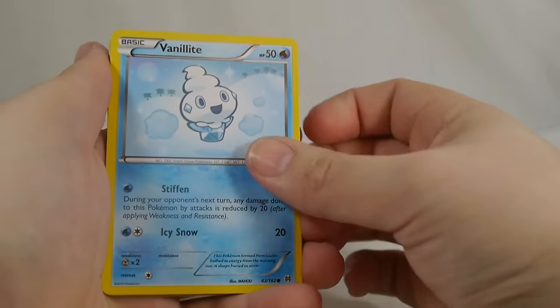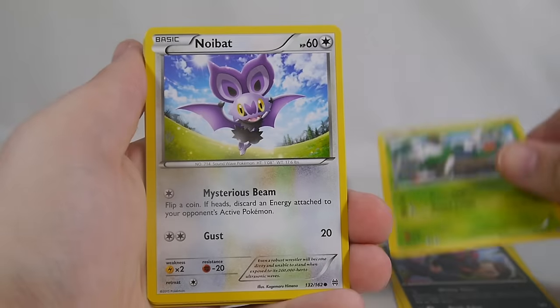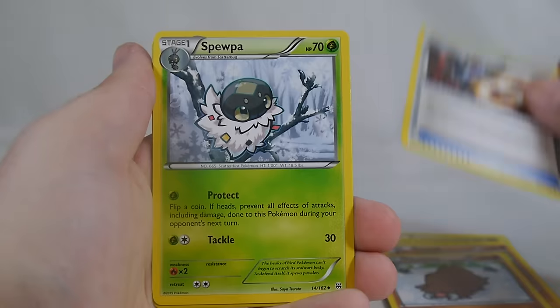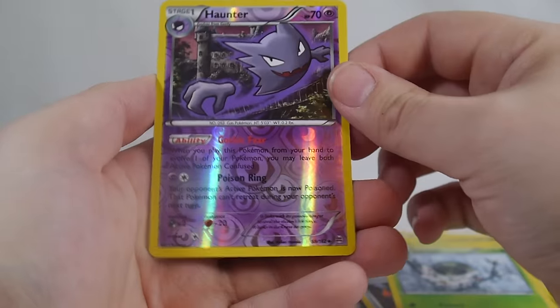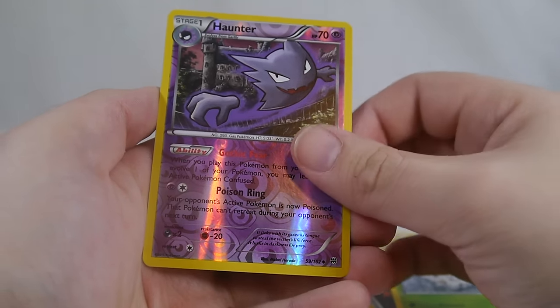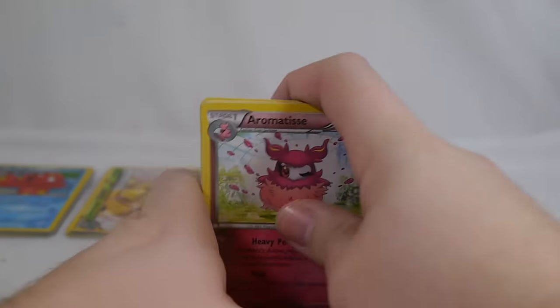Next pack: Vanillite, Zorua, Skiddo, Noibat, Swinub, Piloswine — back to back — Houndoom Spirit Link, Spoink, Haunter to go with that Gengar. Haunter's Gothic Fear confuses both active Pokemon when Haunter comes into play — that can be kind of neat. Aromatisse is our rare.